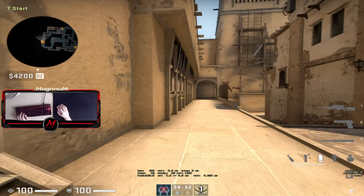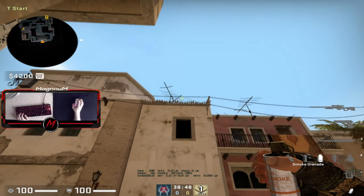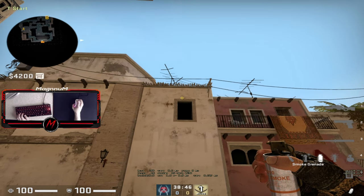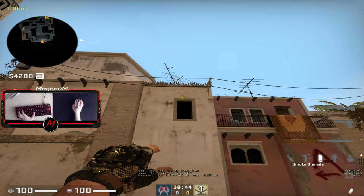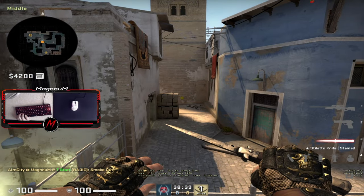Next smoke is going to be the short smoke. Go in this corner, line up with this one all the way down to here and jump throw. It's gonna land in the middle of short, leaves no gaps.